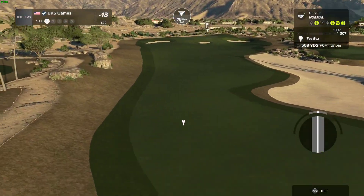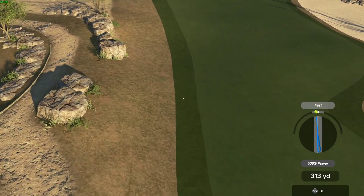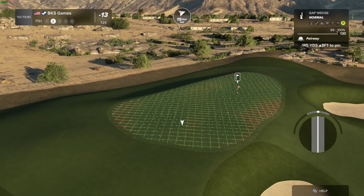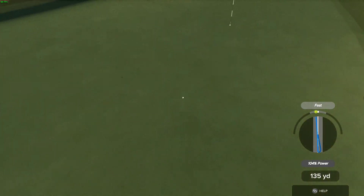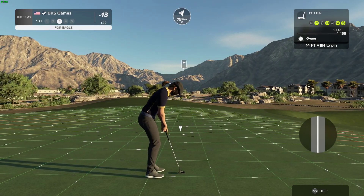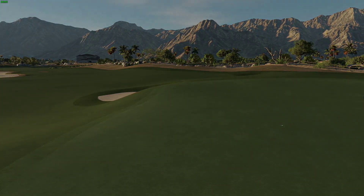And here we go with a par five. Setting up here, 145 yards away. We'll take those all day — all right, drop this putt and secure that eagle, let's do it. Well, it's heading towards the hole — ah, no good. Just a tap-in birdie here. Nicely done, and 14 under is your score.